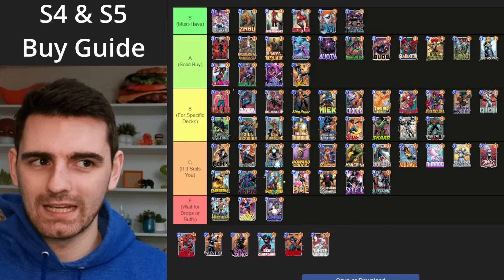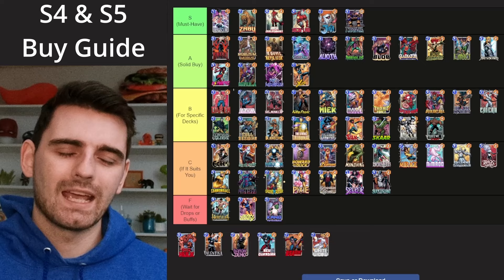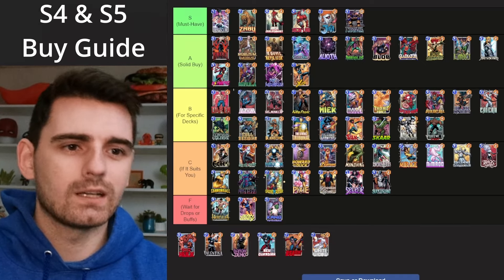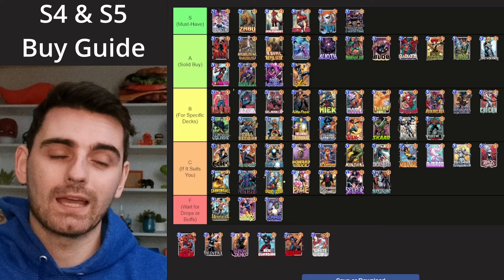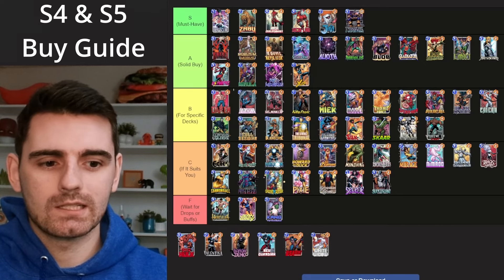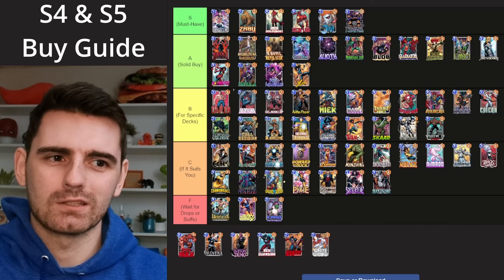I'm going to add in the new cards and then adjust some of the existing cards based on card changes — mainly some buffs, some nerfs, and how those affect some other cards. So we'll get started right away with the new cards that came out in April. First up we had Baron Zemo, who is this season pass card and he's now available as a Series 5 card. He's not amazing, but he does carry an archetype — if you want to play the mill archetype, you essentially need Baron Zemo.